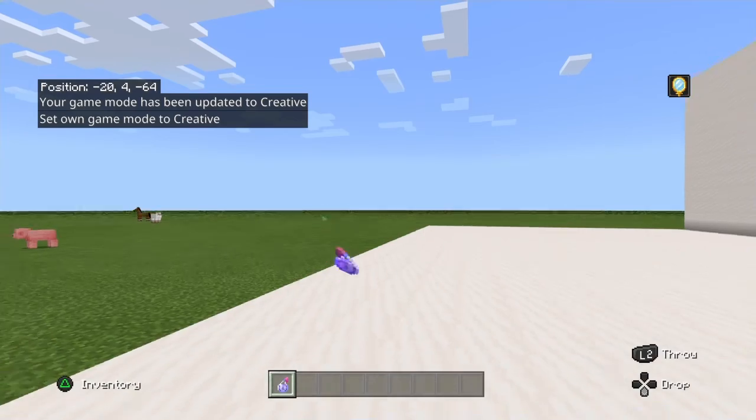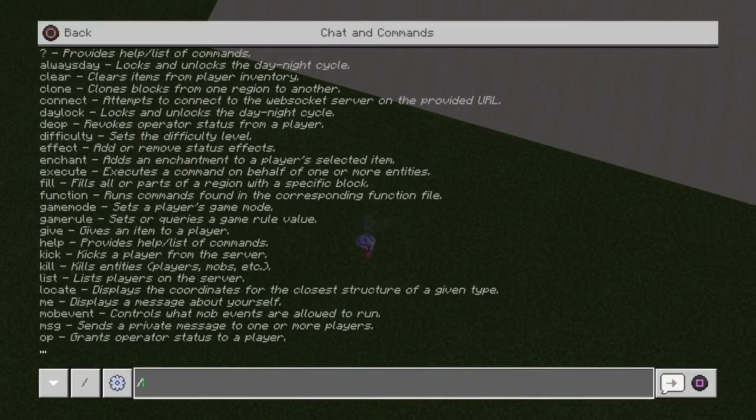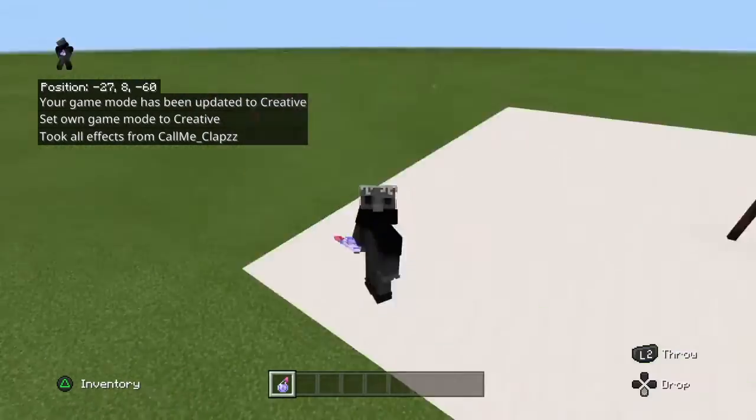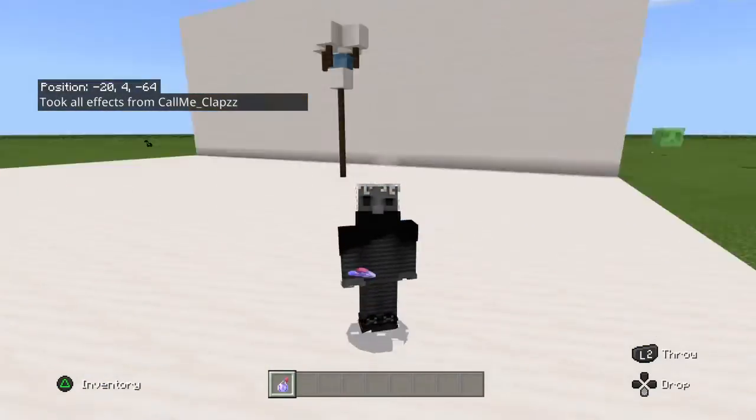Let me go to game mode creative and effect clear — clear that last effect. Well guys, I hope you enjoyed that tutorial on how to build a laser!